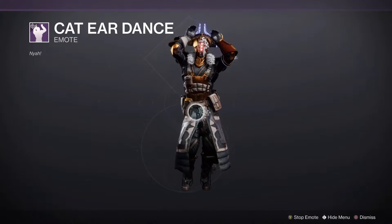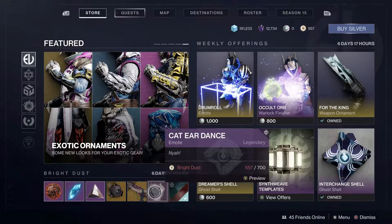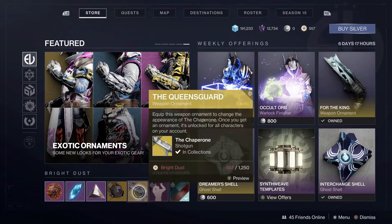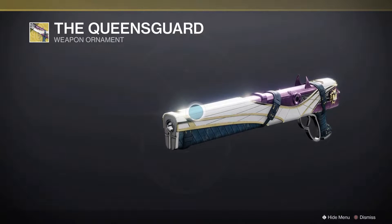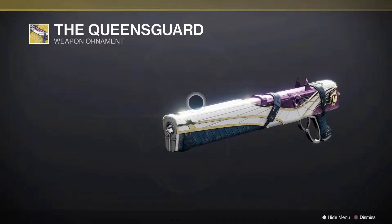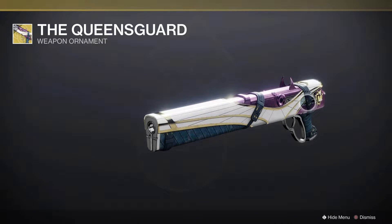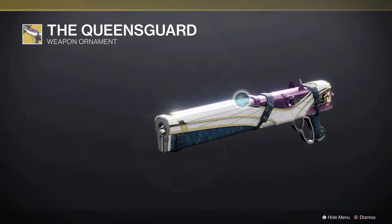Now, as well — you know what, I'm not even going to say it, you know what it is. If you want it, you can go get it — cancel anime. So now also a what's being called pay-to-lose ornament, just because of how much more it obscures your vision. The Queen's Guard, which is a Woken theme for the Chaperone.